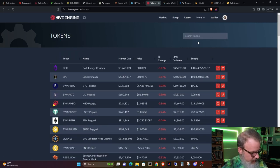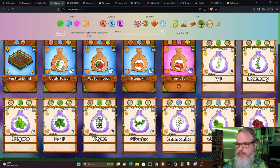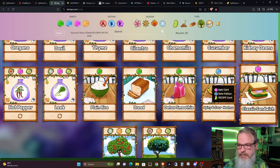Just search for D on Hive Engine and we have Decrops Beta and Decrops Alpha here. I just did the numbers — you're looking at about $6 for an alpha pack and about $3.30 for a beta pack, which is weird because you can still buy beta packs from the game for $3. So at this point, it's kind of odd why the price would be higher on Hive Engine. But let's go back. You can see the beta cards I have, as well as some of the recipes, which I have not attempted yet.